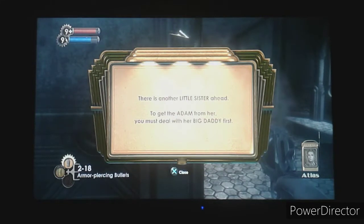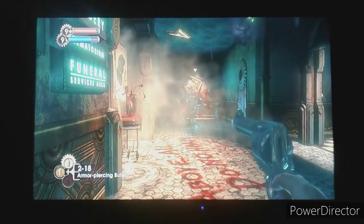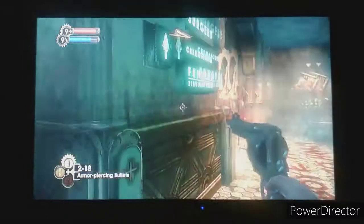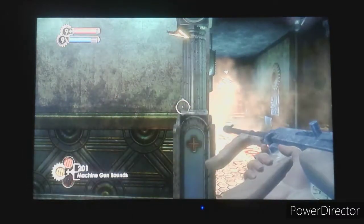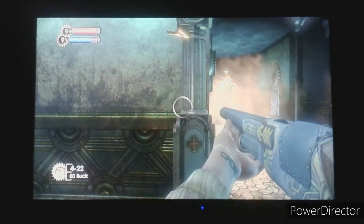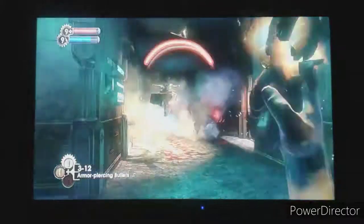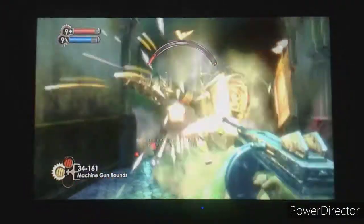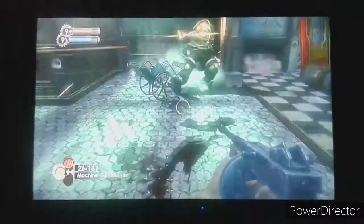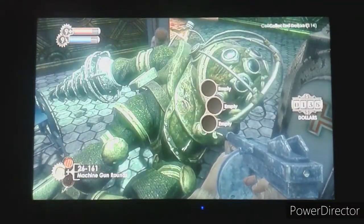This is our first Big Daddy fight of the game. The best way to deal with Big Daddies is armor piercing bullets. I've got a lot of ammo in my machine gun, so let's use armor piercing bullets and take him down. They can take a lot of hits - I'm making it seem like a piece of cake but trust me, these guys are no joke. It's just that I have a lot of ammo. And there he is - dead. I got $114 off him too.